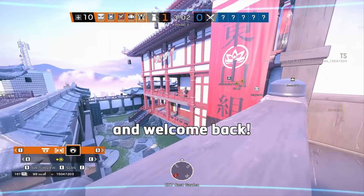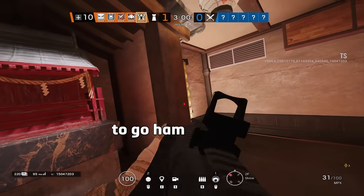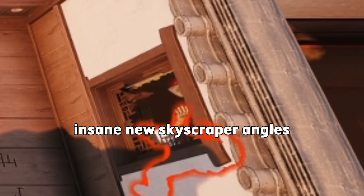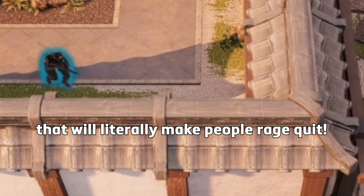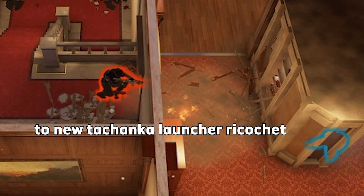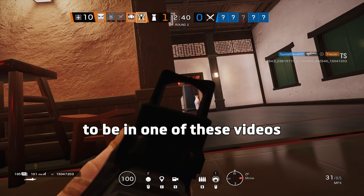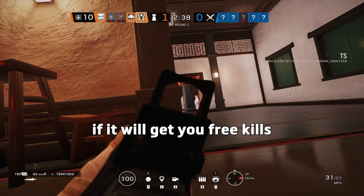What is up bras and welcome back. I hope you are ready to go ham with this new season update because we have everything from insane new skyscraper angles that'll literally make people rage quit, to new Tachanka launcher ricochet spots, and everything in between — the trick only qualifies to be in one of these videos if it'll get you free kills.